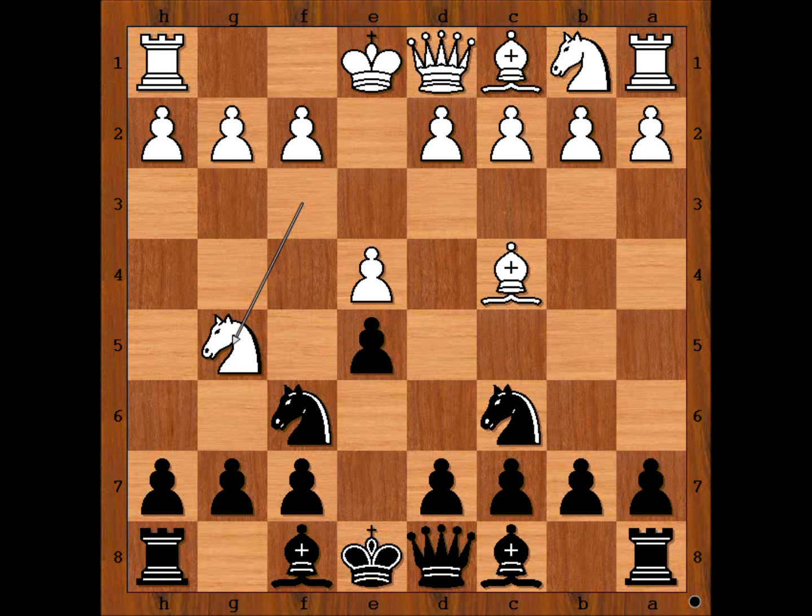Black to move. How would you continue in this position if you had the black pieces? Kuzman played Bishop to c5, going for the Traxler Counter-Attack. d5 is the most played move, but in the game we have Bishop to c5.